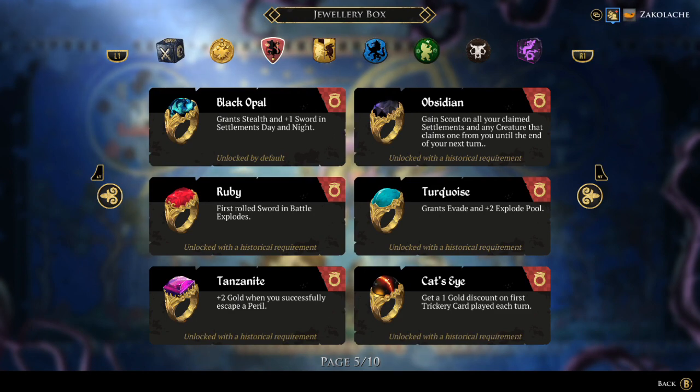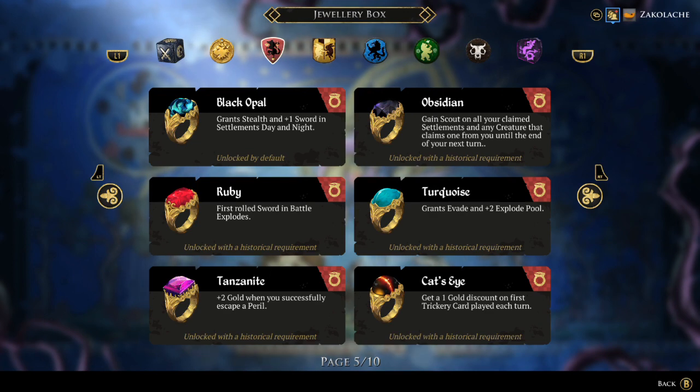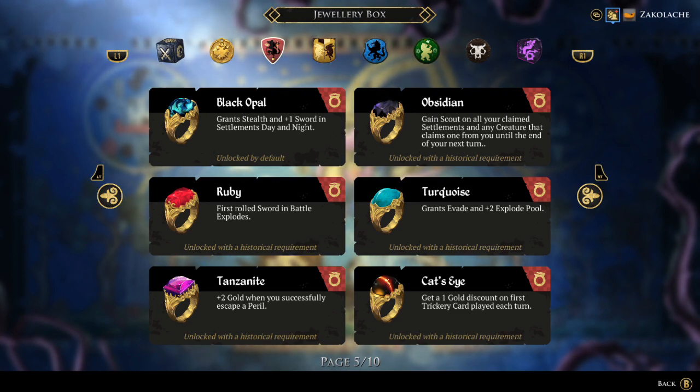The first unlocked ring for the Rat Clan is Obsidian, granting scout on all your claimed settlements and any creature that claims one from you until the end of your next turn — which is crucial. It's not their next turn, it's your next turn. So if you're going second and the first place person claims one of your settlements, you will only get scout for a little bit until the end of your turn, whereas if you go first and the second place person claims one of your settlements, you basically get a whole round of scout on them. So it's a bit inconsistent, but scout is very powerful, allowing you to keep an eye on the whole board and get some information about perils. Obsidian is decent, but it can be situational.